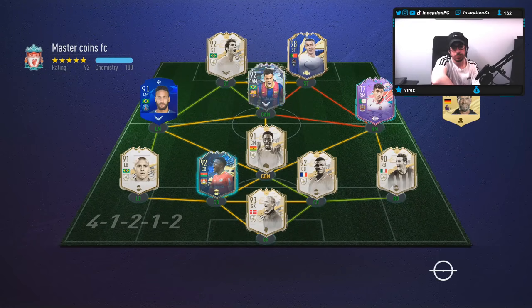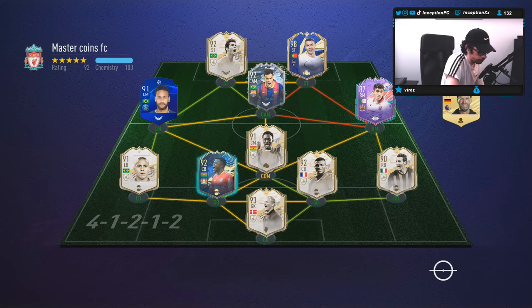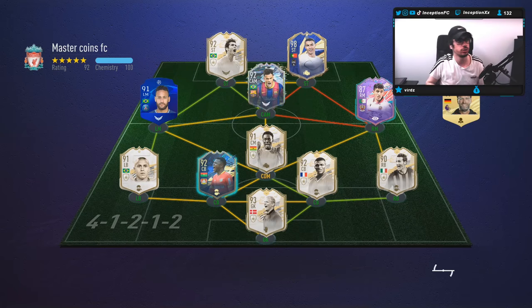That's not a bad opponent team — it's okay. I don't see too many crazy pulls in there, that's for sure. Oh, by the way guys, my Icon Moments Pack I opened for the Icon SBCs — I got Xavi, so I just wanted to let you guys know.